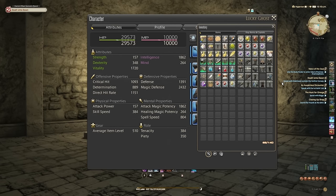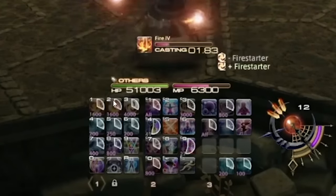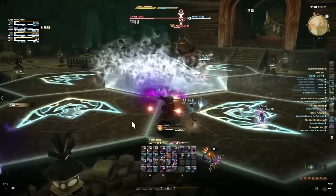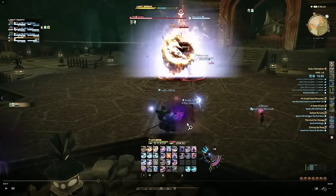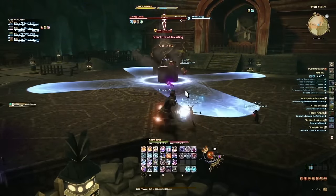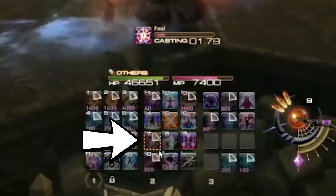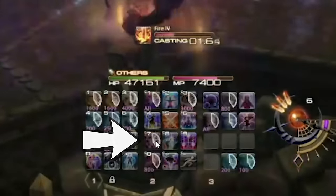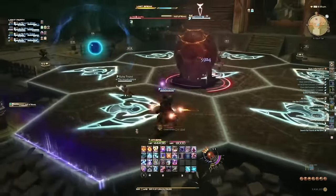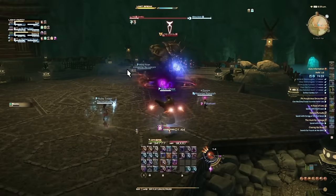Now let's talk about combat. The first thing to know is the global cooldown — every time you press an ability, you can't press any other ability on the global cooldown until that timer runs out. You can however press off-global-cooldown buttons (OGCDs), which you'll unlock as you level up and which give you buttons to press while waiting for that timer. You'll also get abilities that proc — shown by yellow lines rotating around the ability. When you get a proc, it's generally a good idea to activate that ability as it'll often be instant cast, cost no resources, and do more damage.